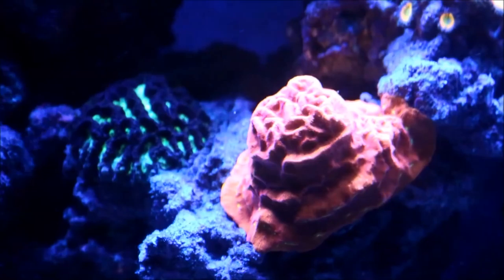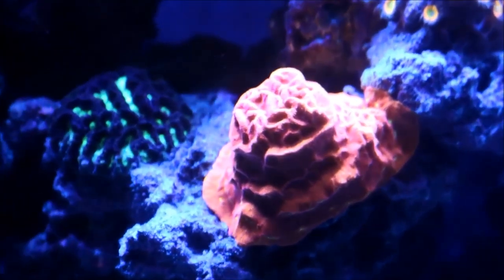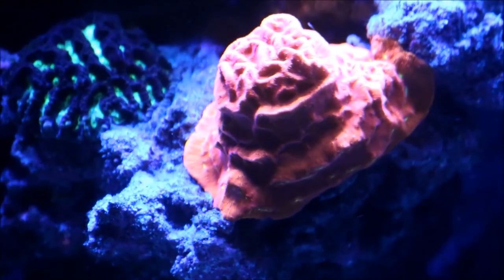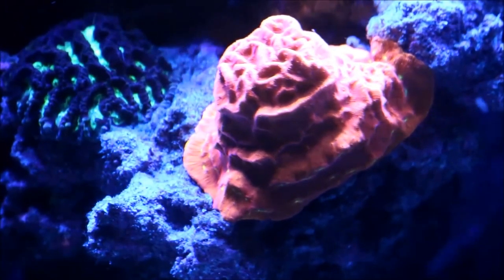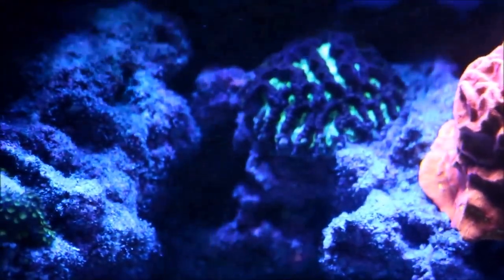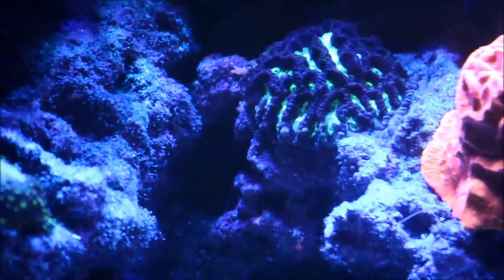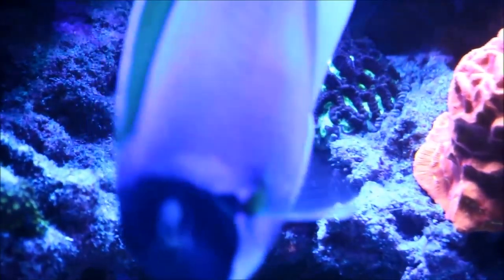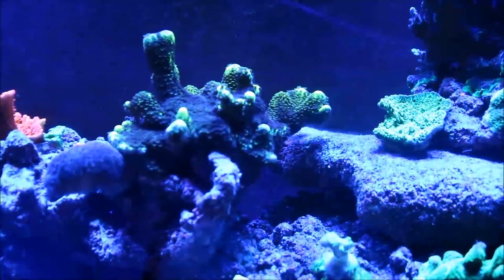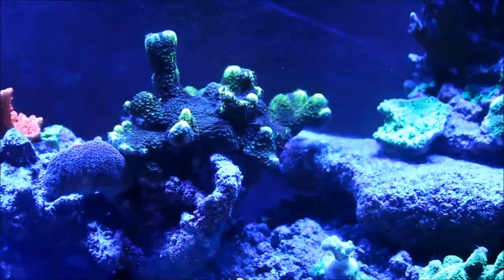Into the middle of the tank you have the birthday cake coral — since my last update it has changed color dramatically from a light orange to different shades of orange, and now you can see it's starting to encrust onto the rock and travel upwards. The open brain favia is also doing well and encrusting. They are slow growers so don't expect a lot of growth out of these corals, but they will grow over time.